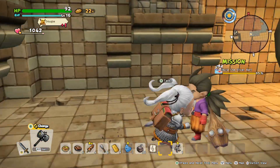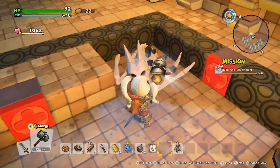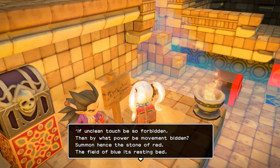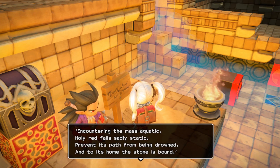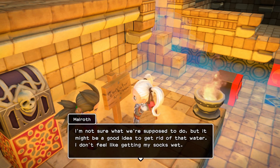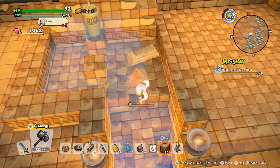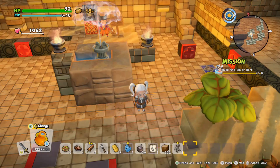Interesting, interesting. I want the dragon bones. The inscription reads: 'Movement bit - summon a stone of red to the field of blue, encountering a mass aquatic. Holy red falls sadly static. Prevent its path from being drowned and to its home the stone is bound.' So I've gotta block off the water - another one of those blasted riddles. Maybe you can do something about it with that bottomless pot. You just had to block off the water.